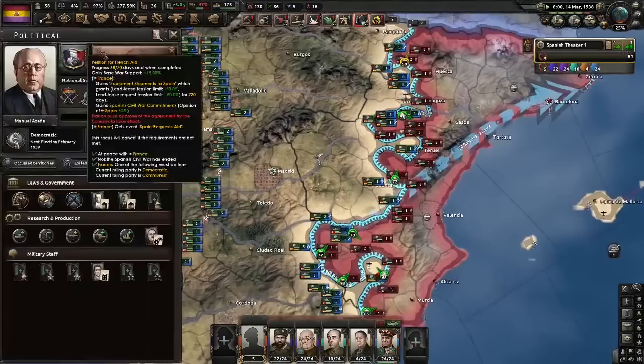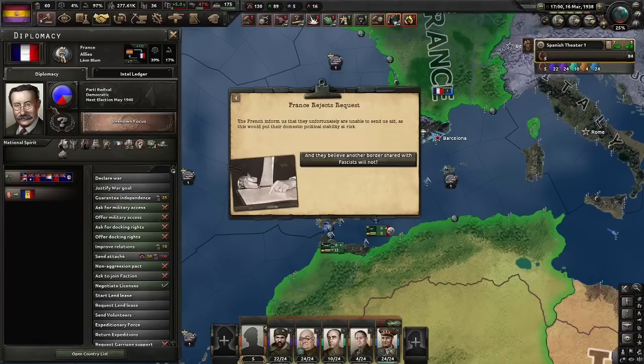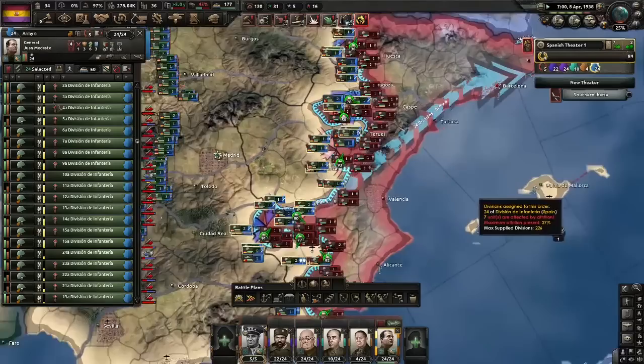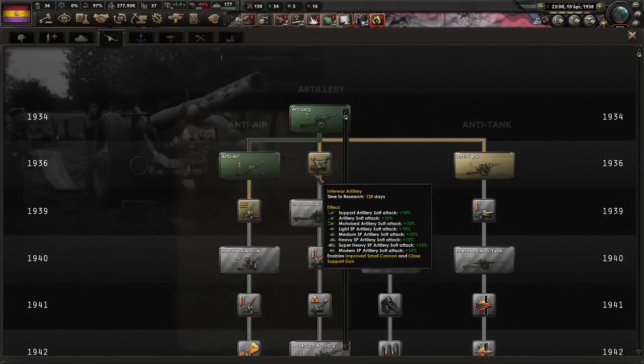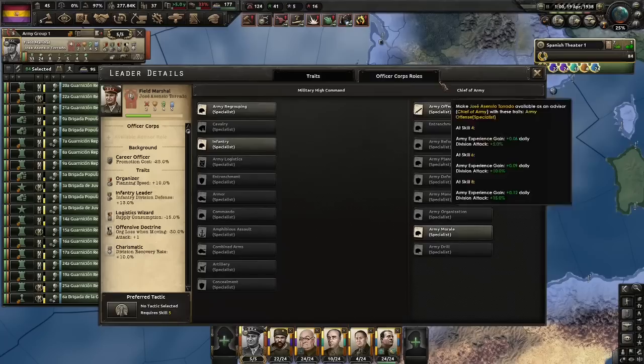Will the French choose to help us? How rude — thanks Leon Blum, reluctant interventionist. How about you actually give us some stuff? I'm going to do 'ensure loyalty' to make sure Jose gets all the traits I wanted — specifically logistics wizard. We do not really have a good high command, so at least we can make these guys alright ones. Jose can be an army offense expert, Medisto can be an army regrouping specialist. And do we have an infantry guy? Surprisingly not, because he's locked behind the communists, so we might have to grind someone else out.